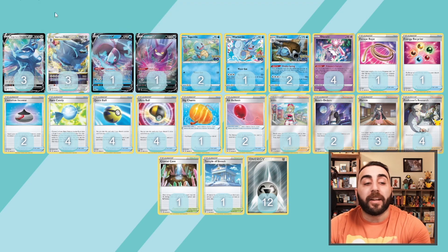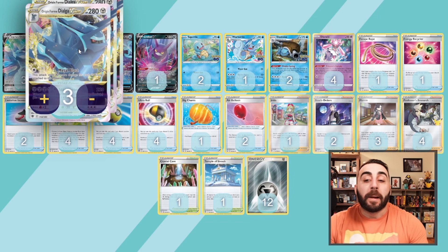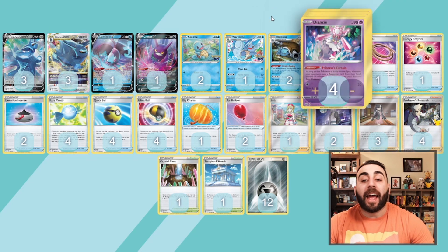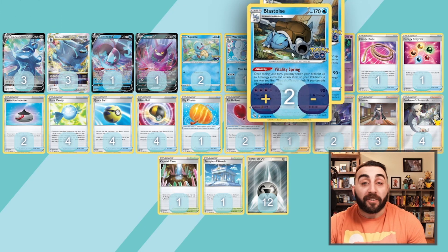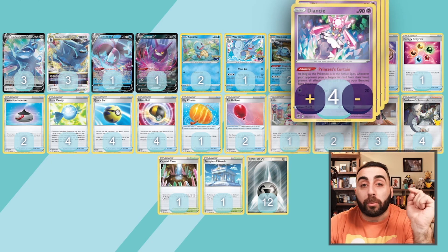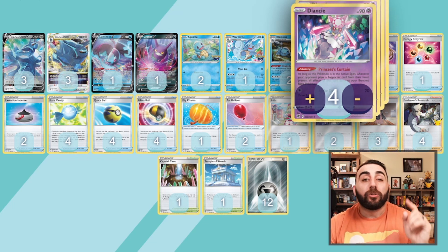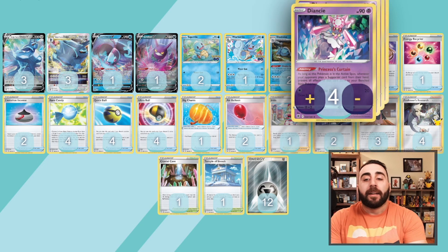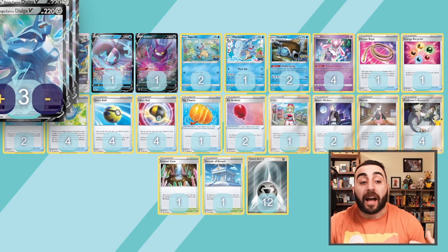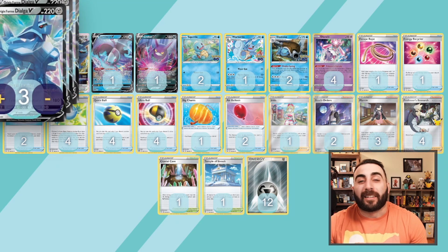They can't Boss on Crobat, they can't Boss on Lumineon, or our Dialga V. Obviously we can't evolve into Dialga V-Star because it's no longer protected by Diancie's ability when we do, so we leave it as V. We put Diancie into the active and load up energies onto a Dialga V using Blastoise, so our turn ends — but that's fine. They would have to have Escape Rope and Boss's Orders both, and that's assuming you don't have more than one Diancie on the bench. If you only have one Diancie, they can play Escape Rope, send out the Blastoise while Princess's Curtain is no longer in effect, and Boss up your Dialga. Since you are not evolved, you're much more likely to get knocked out with 220 health.